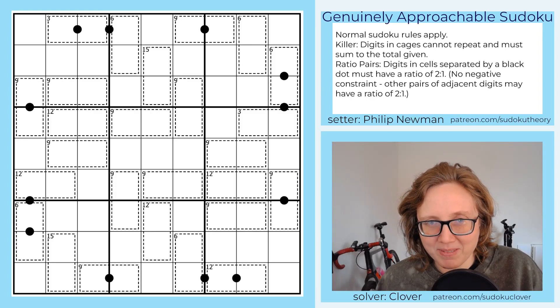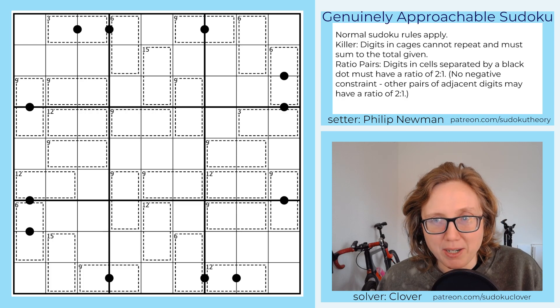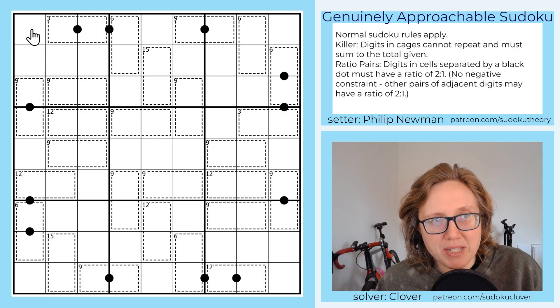Good morning, my friends. Today we're solving Multiples by Philip Newman. This is the gas puzzle that was originally posted on February 19th, 2024. We have standard Sudoku rules, so we're placing the digits 1 through 9, once each, in each row, each column, and each outlined 3x3 region.